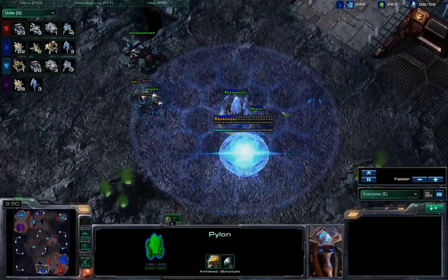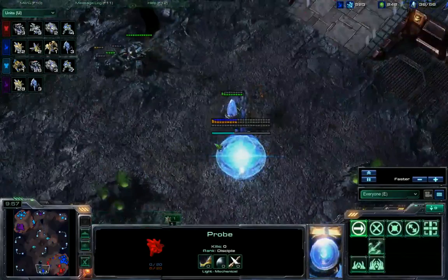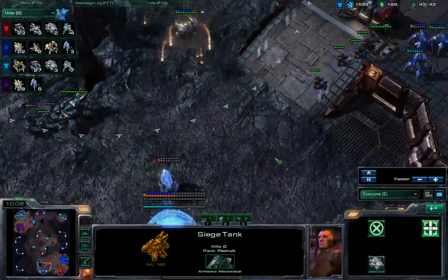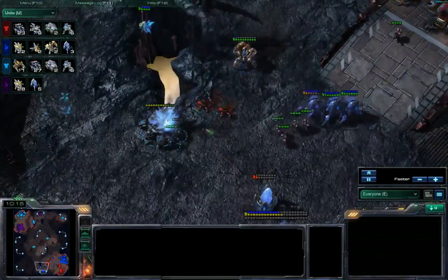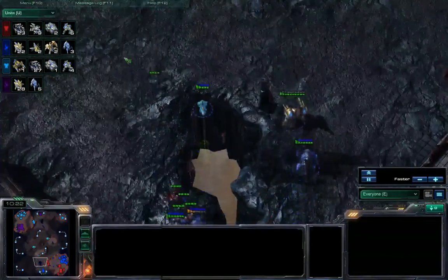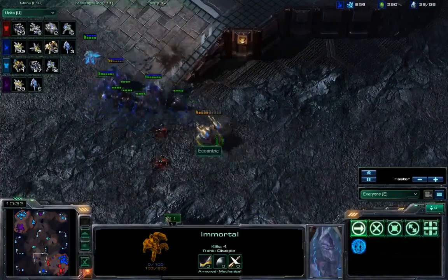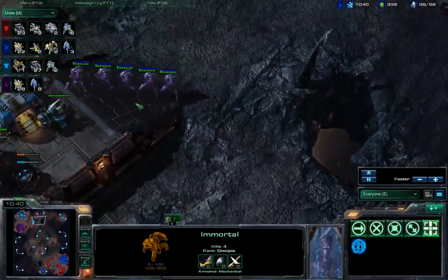The pylon is not going to be able to cancel in time — this is going to go down, and the probe is going to be lost as well. Marines are going to be backing off wisely. Immortal is out though — that will help against this tank, but the marines need to be taken out first. Reinforcements coming in, going to try to handle those marines. The Immortal might go down — but he does get both tanks. Very nice. Splat was actually still targeting the second tank, so he wasn't getting that double damage, and that shield was not removed fast enough. The Immortal was able to take out both tanks — that's actually a huge play for Eccentric.